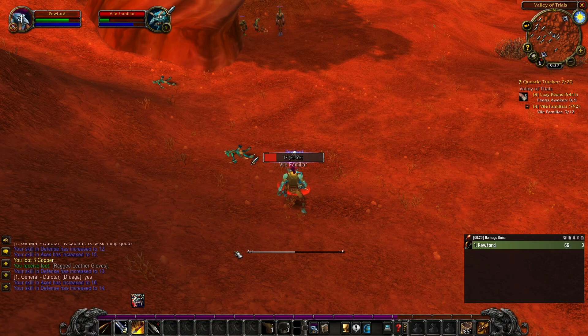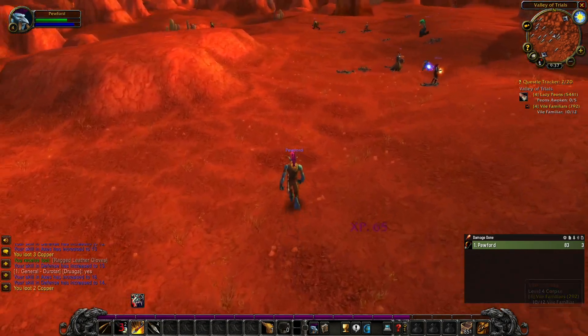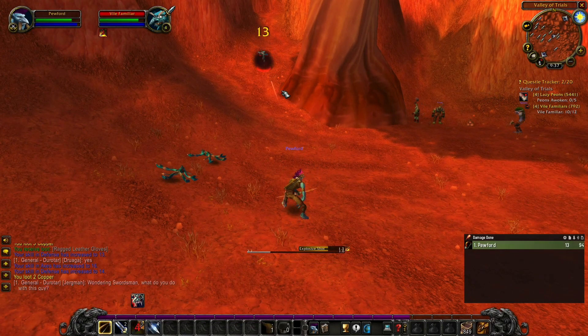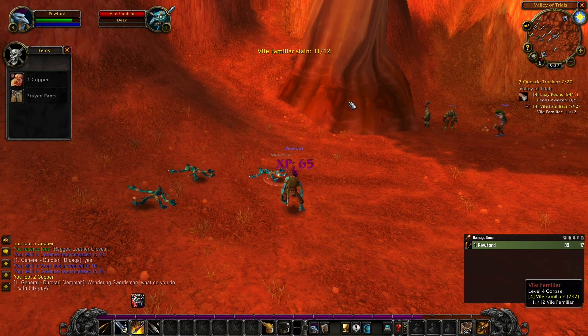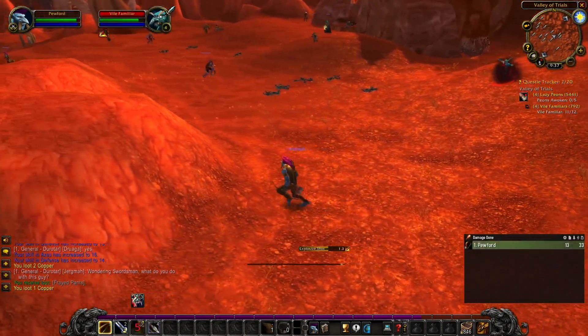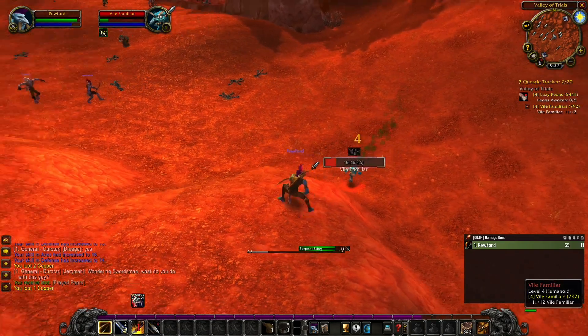The biggest addition to Season of Discovery is the Rune Engraving system, which lets players add additional spells, stats, or even class roles to their classic toolkit. The best part about this system is that there is no reagent cost or anything of that nature. All you have to do is locate the rune in the world, learn it, and you can freely apply it to the specified armor slot of your character, unlocking whatever perks are tied to the rune.